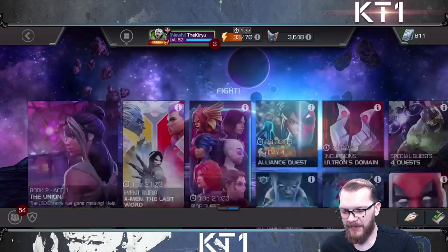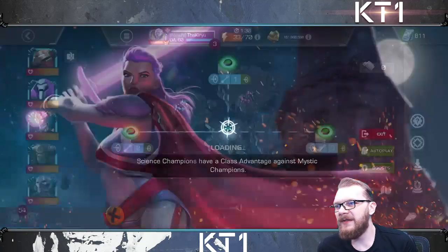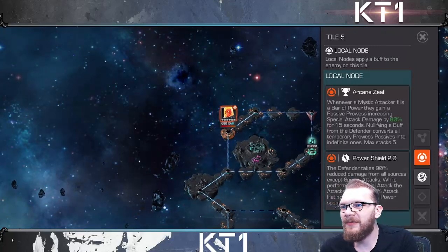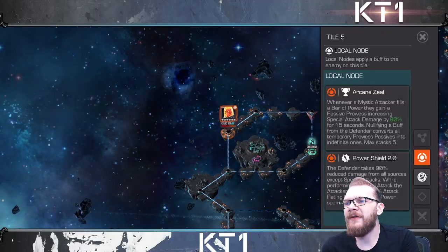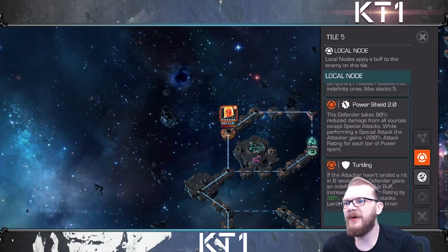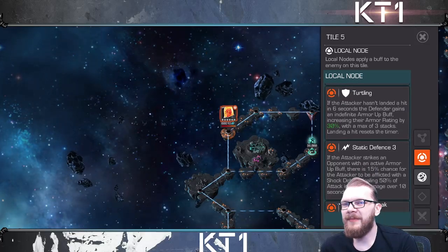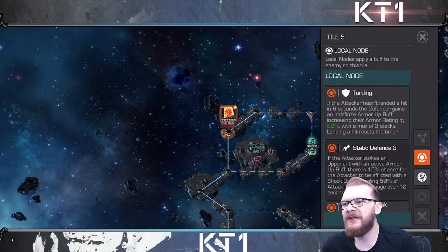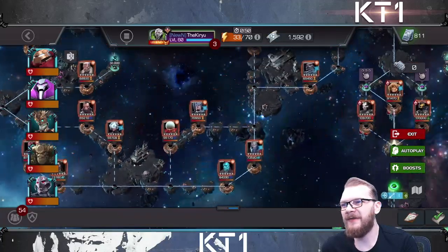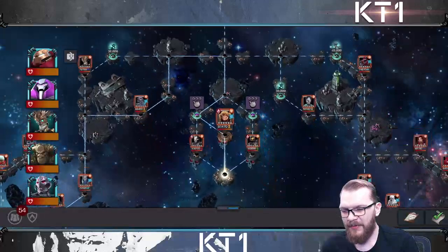Moving on to 7.4.2 — this was not tricky at all either. I just used Black Widow Clairvoyant largely for pretty much everything. This is the mystic cavalier quest node: whenever you nullify a buff you gain a prowess, and whenever you nullify a buff that prowess turns into a permanent prowess. It has Power Shield 2.0, which is similar to regular power shield — you do 90% less damage aside from special attacks — plus a 400% increase, turtling, and static defense. But the vast majority of mystics don't really care about it.